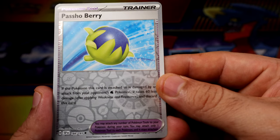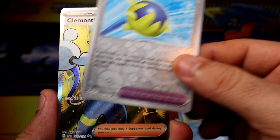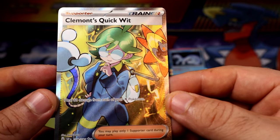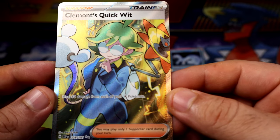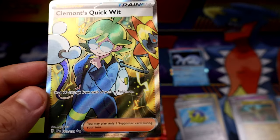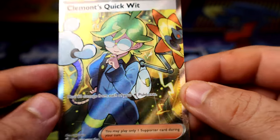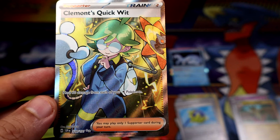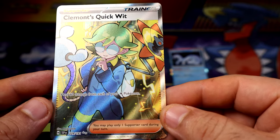Collelar. We got something — it's a trainer: Mr. Clemon. Some of you guys might like him as a trainer, some of you guys might not. But let's see what it does: heal 60 damage from each of your electric Pokemon. Definitely specifically useful for an electric deck — might have some value, but not sure how much.